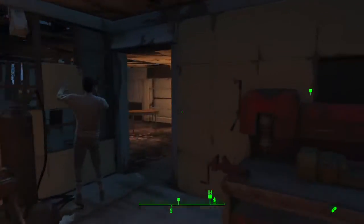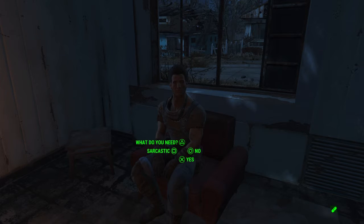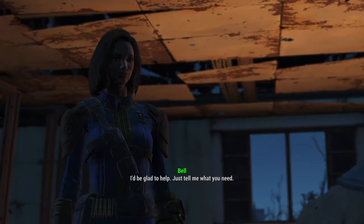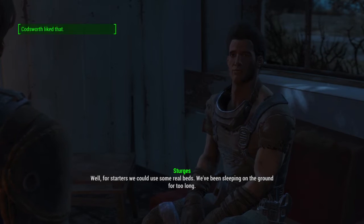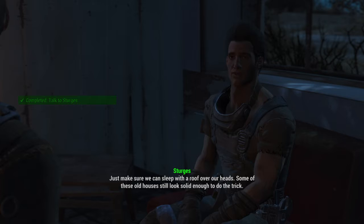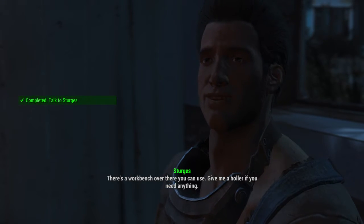So we're just going to have a quick word with Sturgis. There he is. Well, for starters we could use some real beds. Just make sure we can sleep with it. There's a workbench over there you can use. Give me a holler if you need anything.